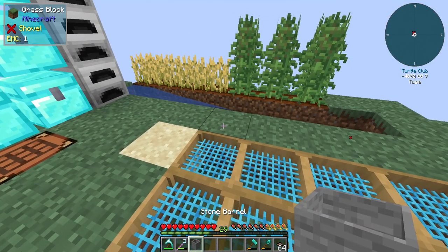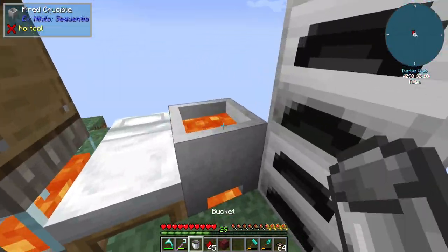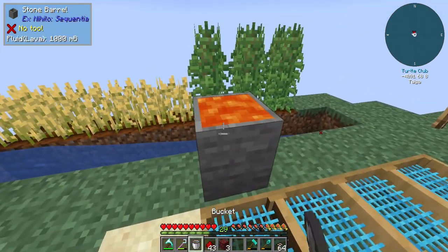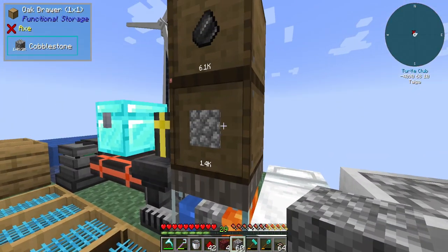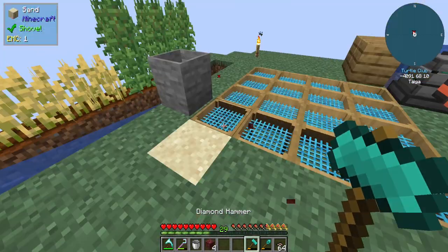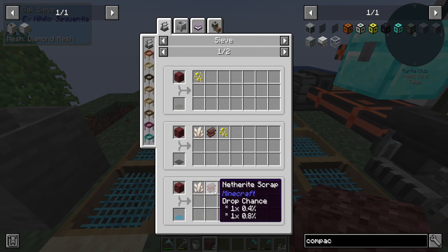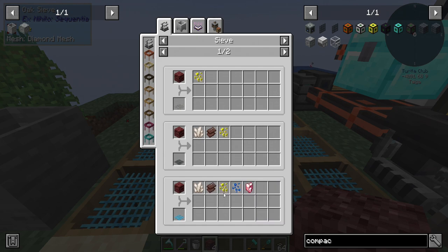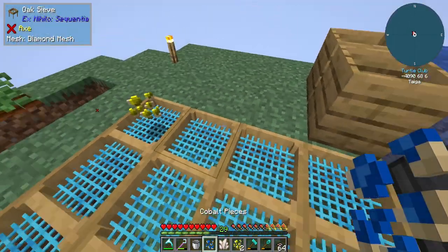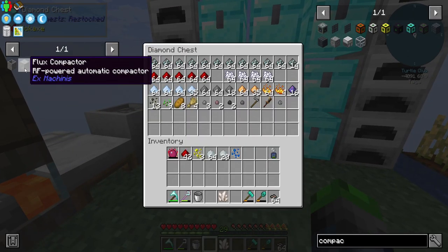To get netherrack, all you need is lava plus redstone equals netherrack. I went ahead and made a stone barrel, and we take the lava, click it, bam — lava plus redstone, very simple process. We are going to amplify our lava production soon because we only have the one. Mekanism has an item called the super heating element that will help. With crushed netherrack, we can sift it with diamond mesh — 20% chance of getting nether quartz. We got one nether quartz, which is all we need.